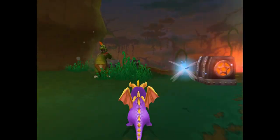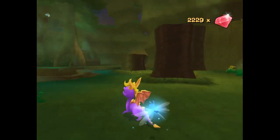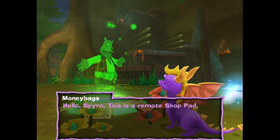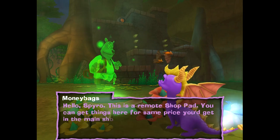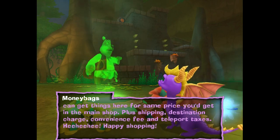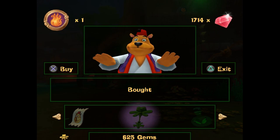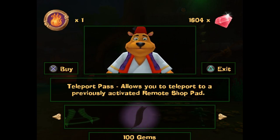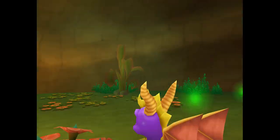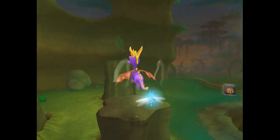I know there's a Money Bags there. Whenever you see a Money Bags teleporter, that means he's gonna upcharge you a fee - he actually charges you extra for these portal things. Another tip he doesn't tell you is these actually allow you to teleport to a previously activated remote shop pad. I guess only the main one lets you teleport for free, but anyways we can now go up here.